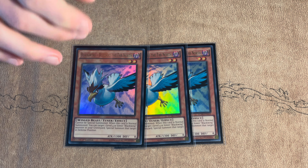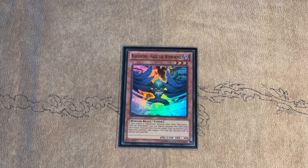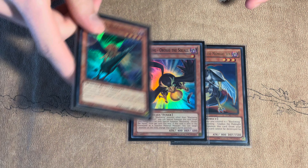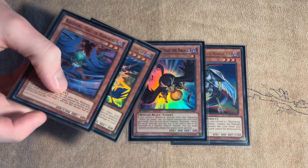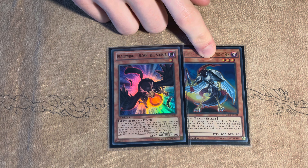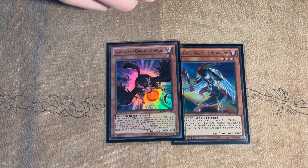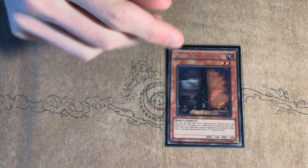Hey guys, welcome back! If I told you Blackwing was playable in 2014 HAT format, would you believe me? Well, you're about to find out. Blackwing is the best anti-meta deck in HAT format. It's a great stun strategy that can main deck every floodgate under the sun like Rivalry, Gozen, Emptiness, Macro, Dive Bug, and Soul Drain. Coupled with free copies of Black Whirlwind, you never run out of steam. That is why Blackwing is my favorite rogue deck for HAT format. Let's jump right into the deck profile.